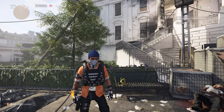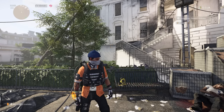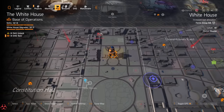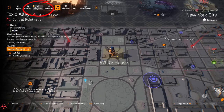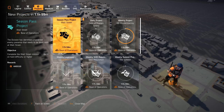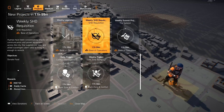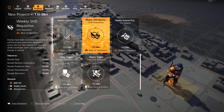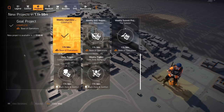Let's start with the easy part — this resets every week, so you can get this done weekly and earn some exotic caches. Open your map and on the top left side you'll see the Projects. There are three exotic caches you can get in there. Scrolling down, you have the Weekly Legendary, the Weekly SHD Requisition, and the Weekly Summit projects.